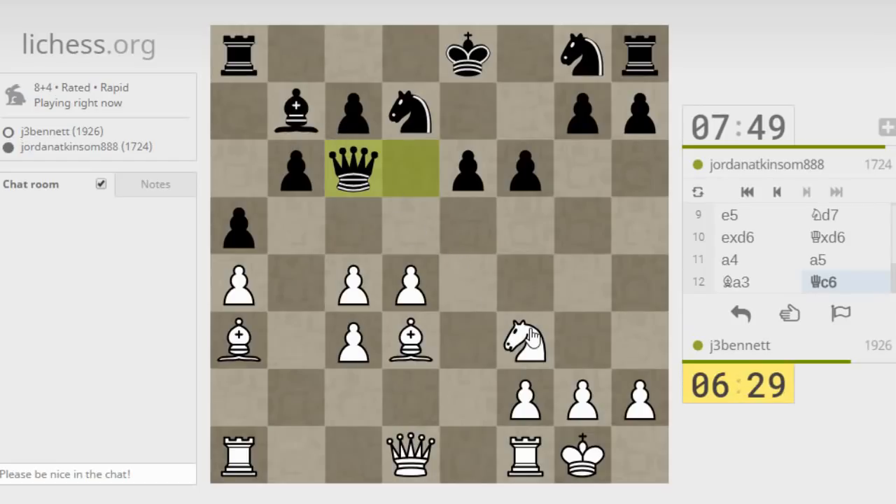He lines up with this queen on this battery. I don't want to move the knight in such a way that allows him to checkmate me — I want to get in the move d5, but I don't think it's playable right now. How about rook e1 and bishop to e4? That would win the bishop.